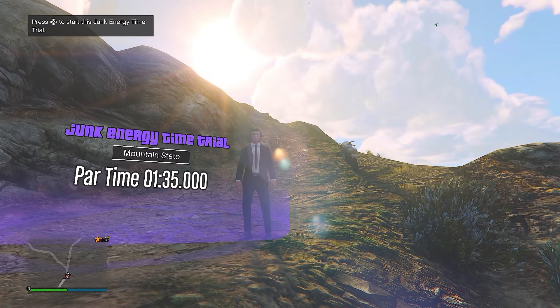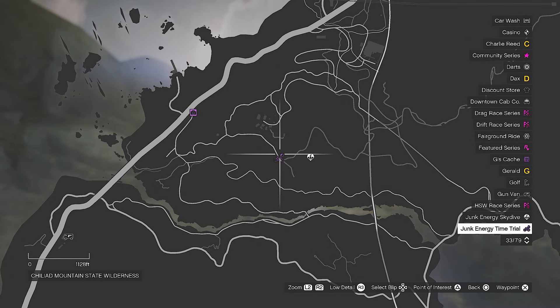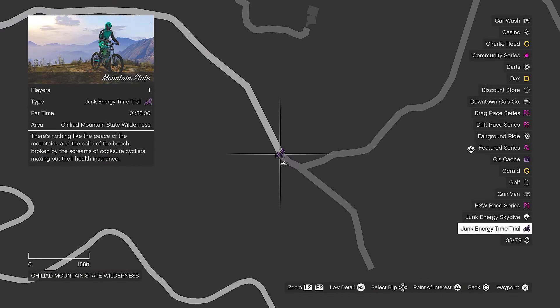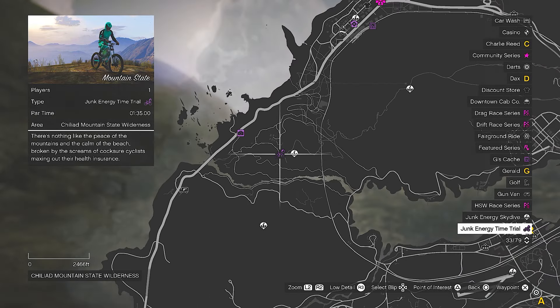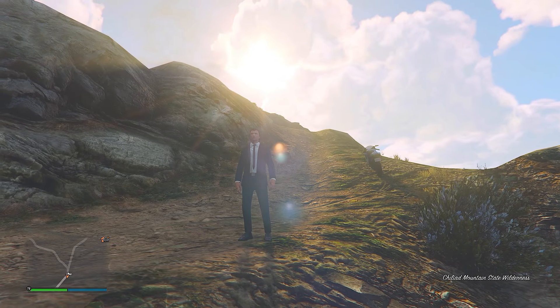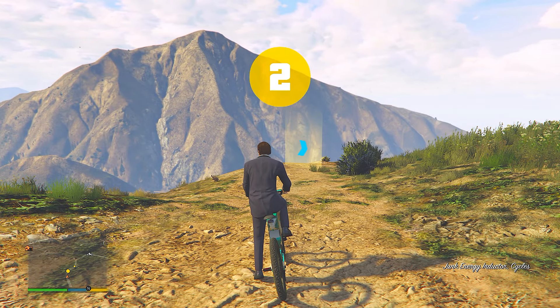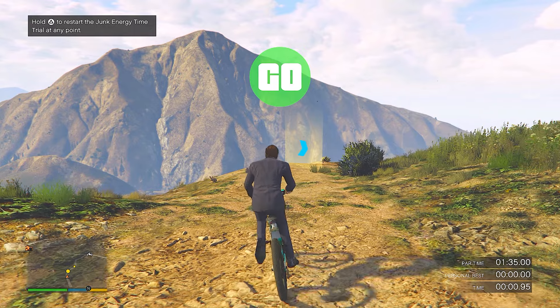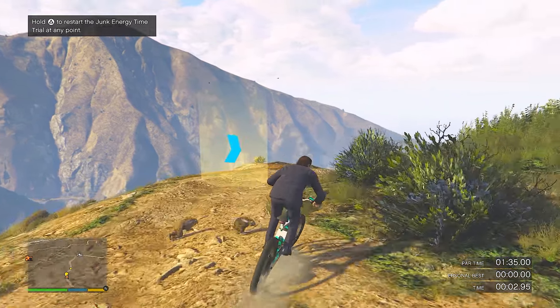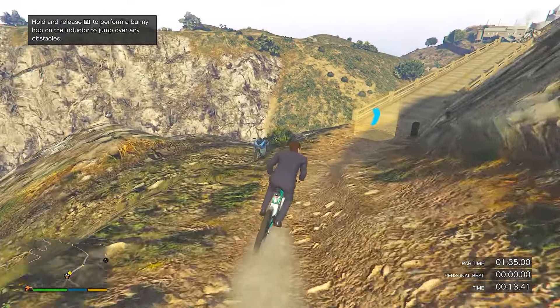There's actually another time trial that everyone can complete as a rank one, and that is the junk energy time trial. Come to this icon on your map — it looks like a bicycle, colored purple. Make your way within the vicinity of the starting area and press right D-pad to begin. This is a bicycle time trial where you'll need to use some boost as well as the advantage of bunny hopping to make your way through all checkpoints to the end point within the par time.